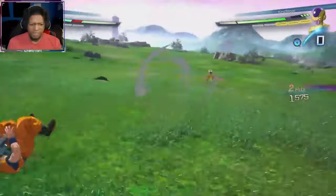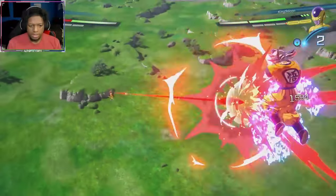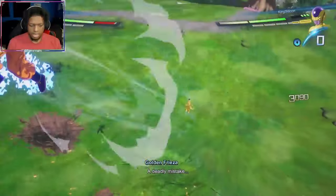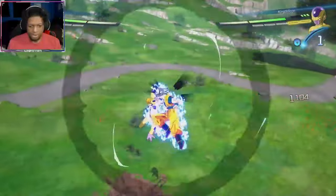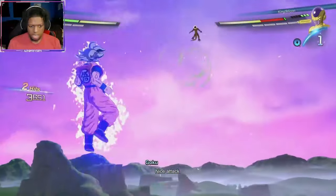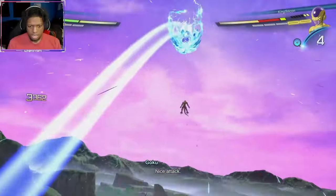But personally, one of the things they changed was a big dislike for me that kind of ruins the game's combat system — they made Z Dragon Dash take two ki bars now instead of one. When it comes to rushing your opponents, anyone that plays high-tier ranked battles usually only has two ki bars on them. The Z Dragon Rush in this game is easy to counter when you know your opponent can do it.